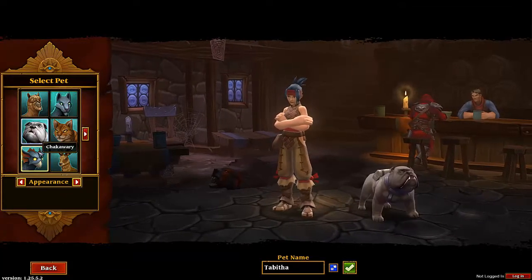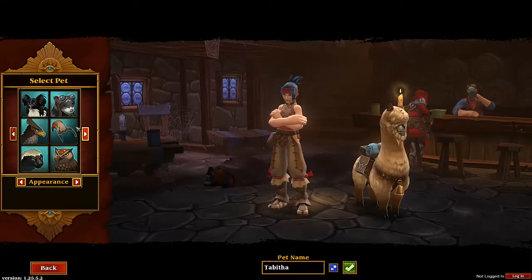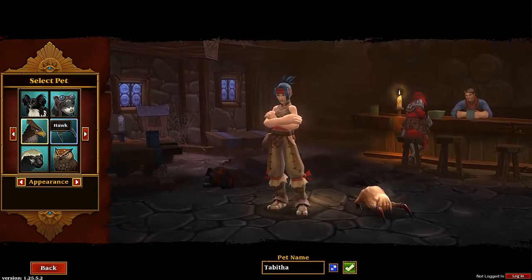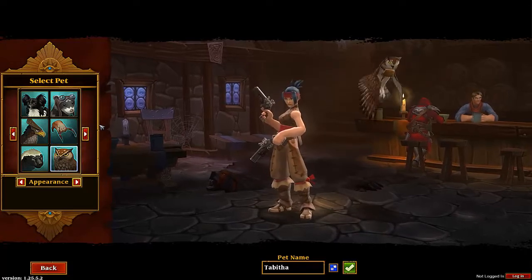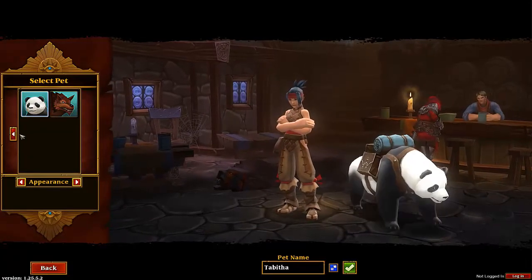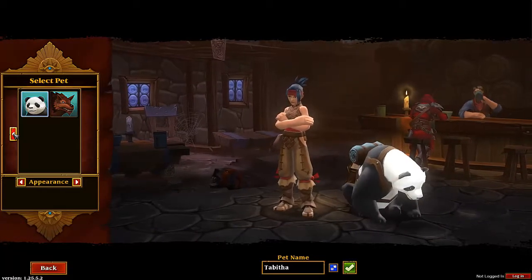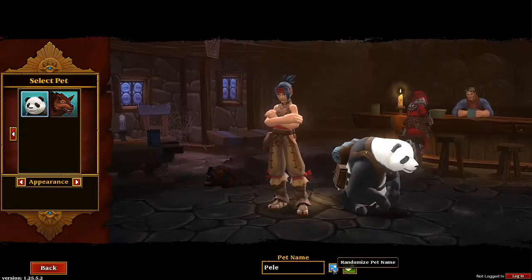Now, she's kind of like a wanderer so I think she would have like some kind of freaky pet. That thing looks so disturbing. The owl is pretty dope, but the wolf I think the berserker should have. Let's randomize this.